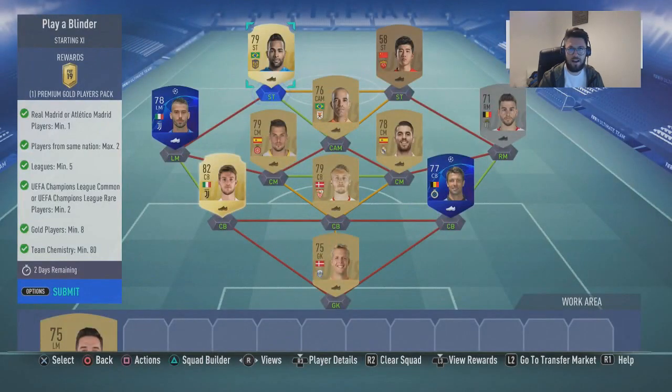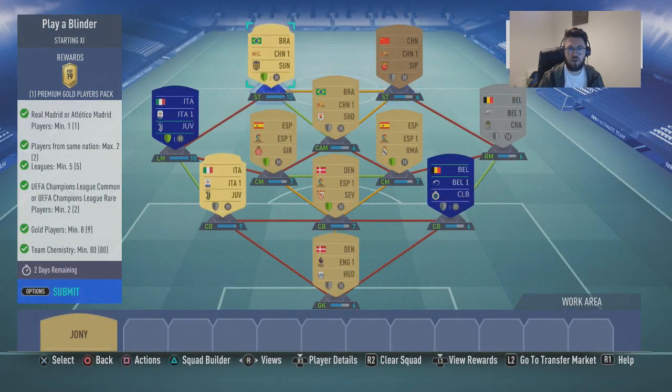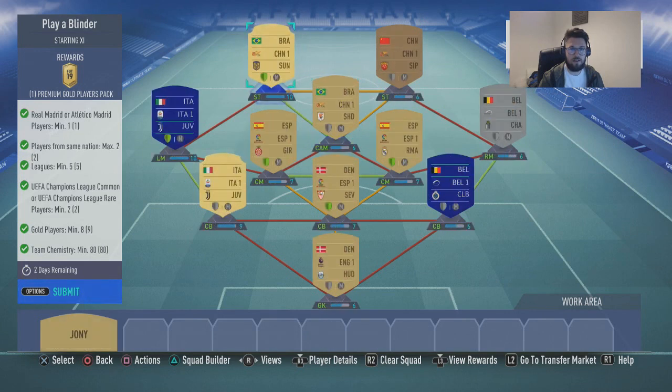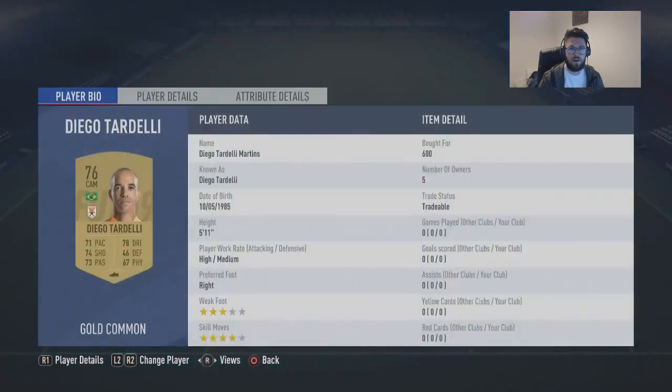So on this one, obviously you've got 80 chemistry going on. I've got 1, 2, 3, 4, 5 loyalty, so I'll drop it down to 75. What you need to do here is get Kajar here. You've got these two here - possibly put a Seville goalkeeper in there to get the strong link. And then what you need to do is just put someone in the same club as Tiaxia or Diego and you'll be absolutely fine.